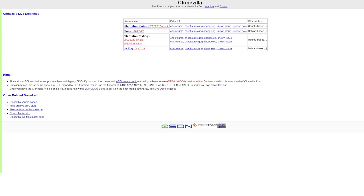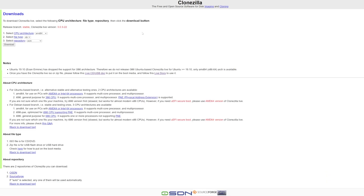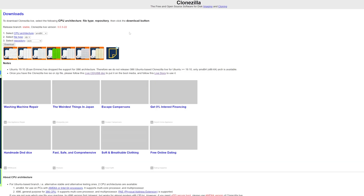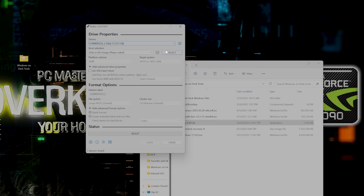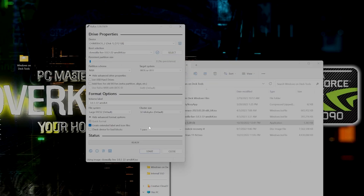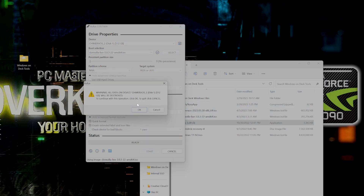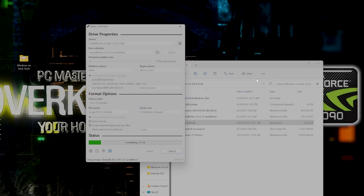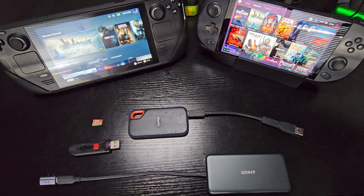Once you have everything in place, the first thing we're going to do is download Clonezilla and create a bootable image using Rufus. Links to both will be provided in the description. Creating the image with Rufus is easy — just make sure your SD card or thumb drive is inserted, choose Clonezilla Live, and click Start. Feel free to pause to make sure your settings match mine. The whole process takes just a few seconds.